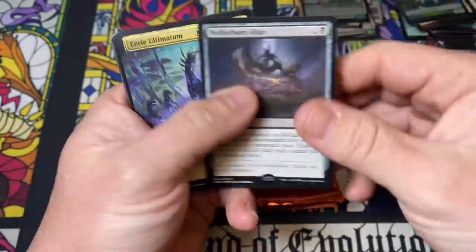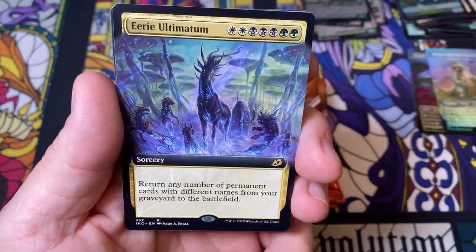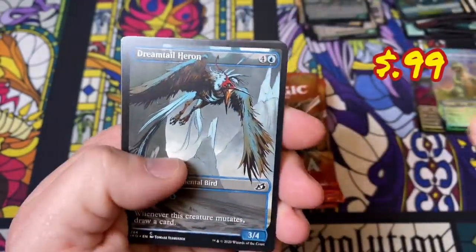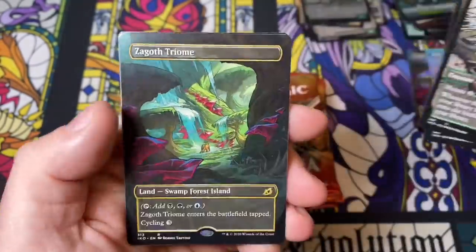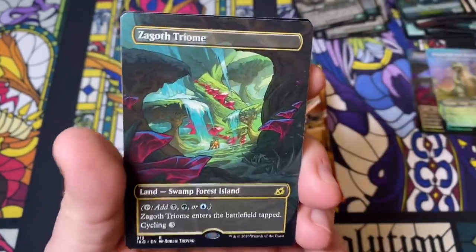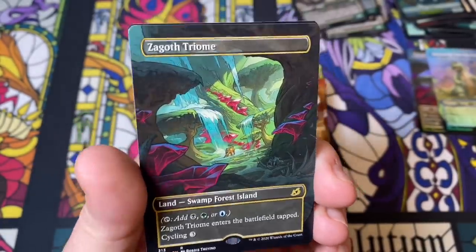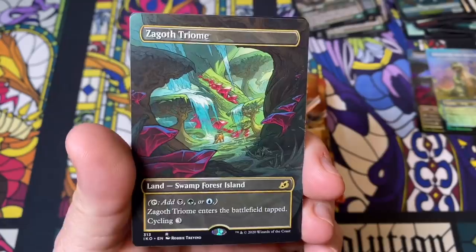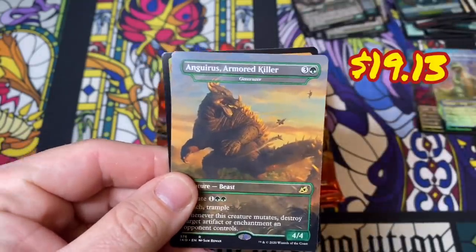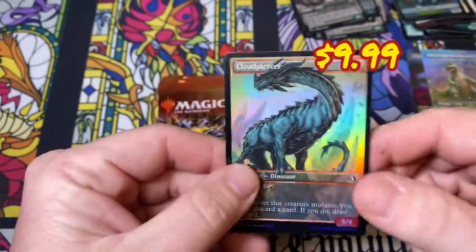Netherborn Altar — there we go, we have an Eerie Ultimatum with a creepy deer, Sky Cat Sovereign, a Heron, a Great Horn, and a full art Triome. I don't get why people are down on these. I can understand that it comes in tapped and the cycling costs three, but in Commander you drop a fetch land first turn, grab this, put it in play tapped, and next turn you're able to tap for three different colors of mana. So I'm a fan of these. We have the Armored Killer and a foil Cloud Piercer.